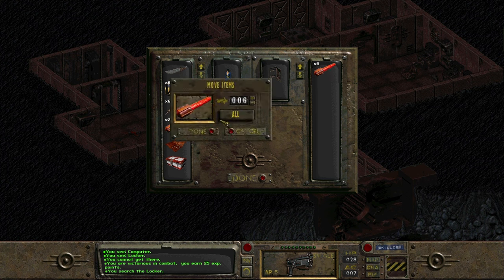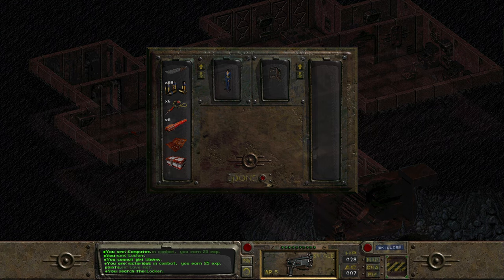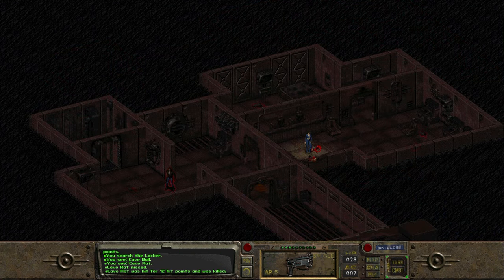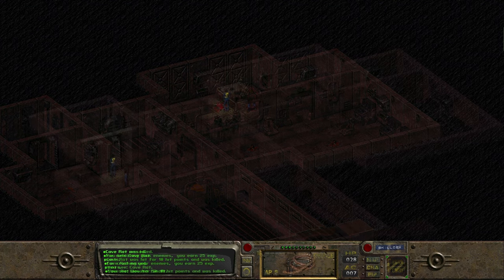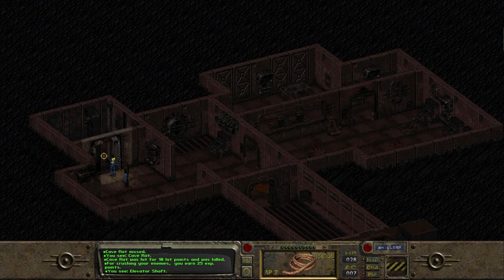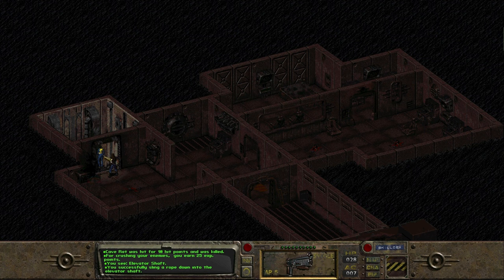We didn't use a single flare — don't actually know what flares are even for, to be honest. Is there a flare gun in the game? Can we throw them? Do not know. So we take out the rest of the rats, and then use our rope to lower into the elevator shaft — or the lift shaft as we'd call it — and get down to the next level.